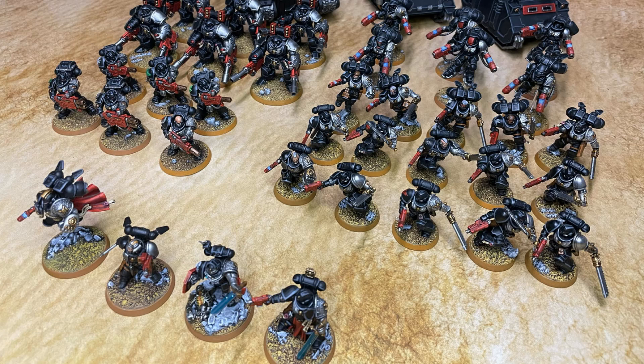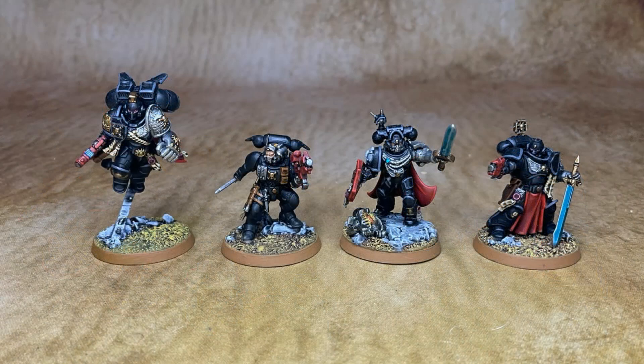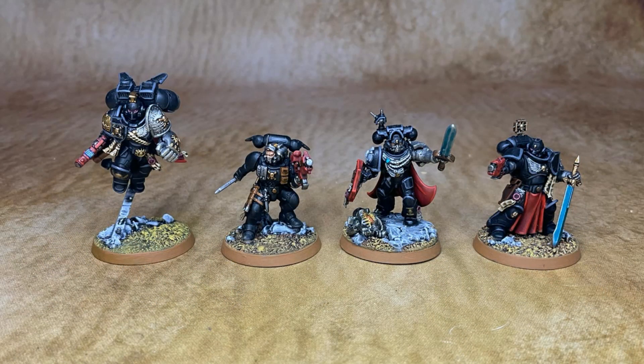Let's start with our characters. We have a Captain with a Jump Pack — he's going to be leading some Jump Intercessors. We have a Judiciar; this guy's great, he's going to be leading a squad of Assault Intercessors. His Fight First ability is really strong, especially now that Heroic Intervention costs only 1 CP.